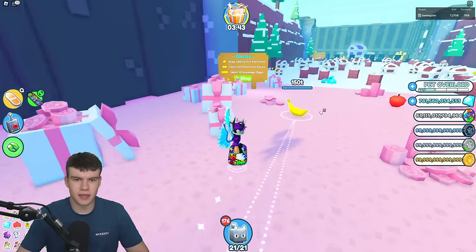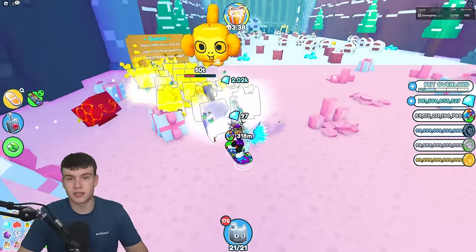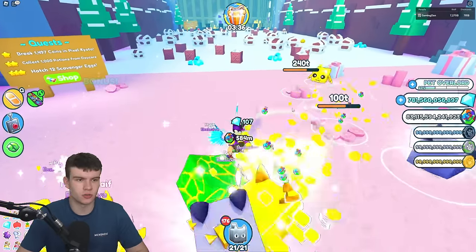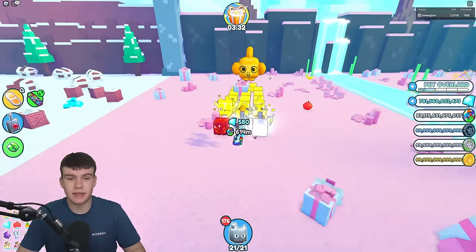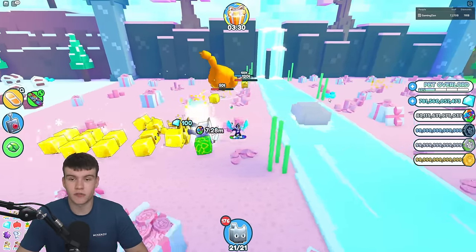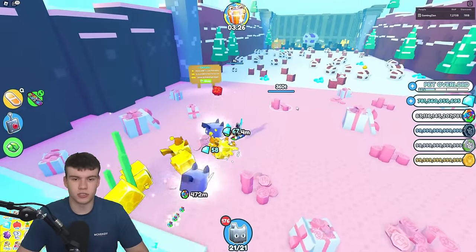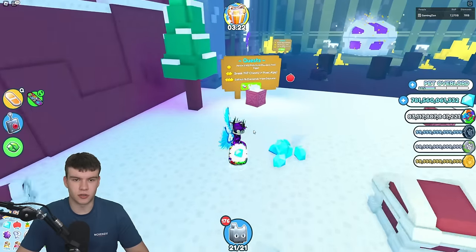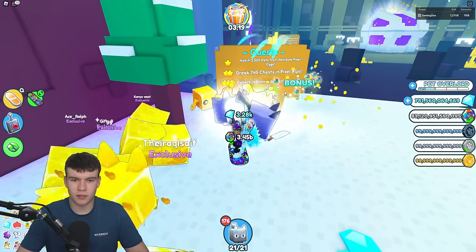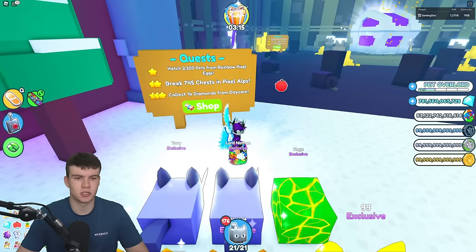Hatch 12 Scamager Eggs — that's easy. Every single Scamager Egg Hunt, watch this channel because I'm going to be showing you all their locations. Collect 1,000 potions from Daycare — that's going to be easy. All you pretty much need to do, if you have good enough pets, is complete that in one Daycare session which you can probably do in two hours if you play it for the full time.